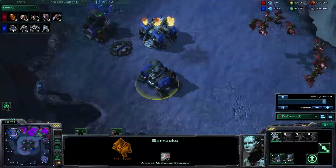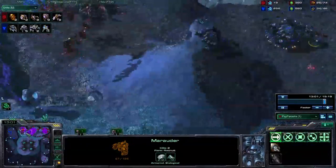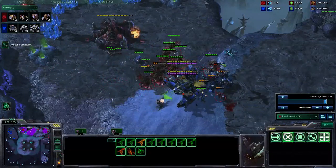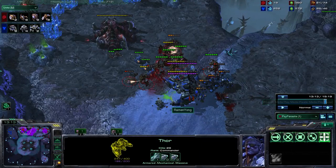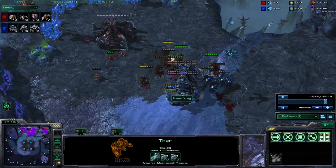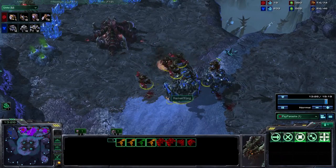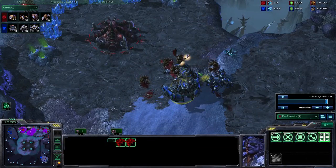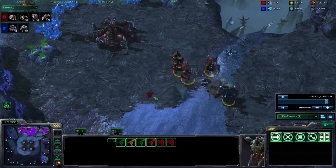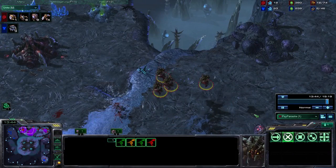One zergling attacks a marauder and kills it. Now or never — come on mutas, magic box, magic box those Thors! It's a very tense moment. Only two Thors left, marauders aren't doing much. One drone attacks, marauders kill the drone. Five mutas left. One Thor goes down. Last Thor left — the Thor goes down, only marauders on the map. Oh my god. When I destroyed those Thors, it was like a wave of comfort just surrounded me.